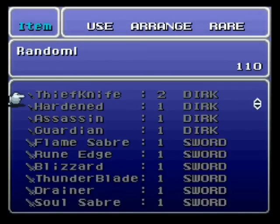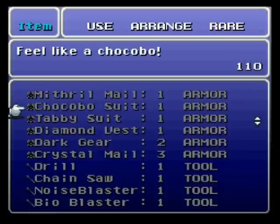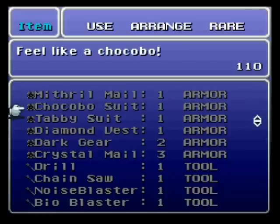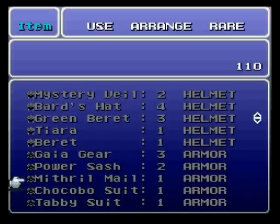A couple other things you might want to bet in the Colosseum: bet a tabby suit, you win a chocobo suit; bet a chocobo suit, you'll get a moogle suit; bet a moogle suit, you'll get a nutkin suit. They're all linear upgrades. Bet a nutkin suit, you'll get Genji Armor — which is very good armor. Anything with Genji in its name is very good in this game.